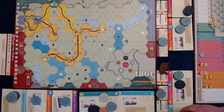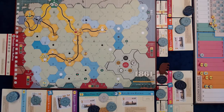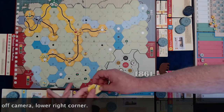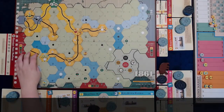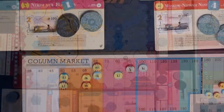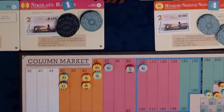N operates — it still cannot lay track. It runs its 2-train for $80, pays half: $40 to the company and $40 to the player. Its stock price moves up to 90. It does not purchase a train. KB operates — it lays a straight track on C13. It does not run any trains, pays no dividends, stock price drops to 70, and it purchases a 2-train for $100.